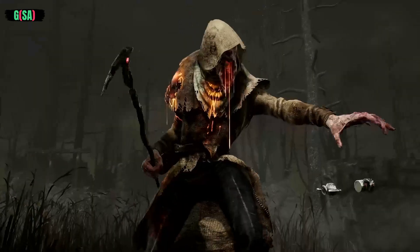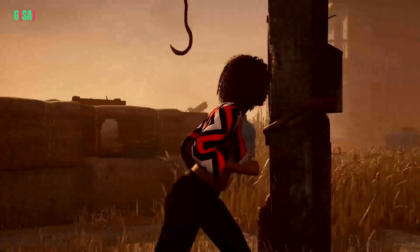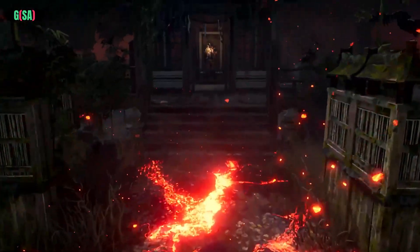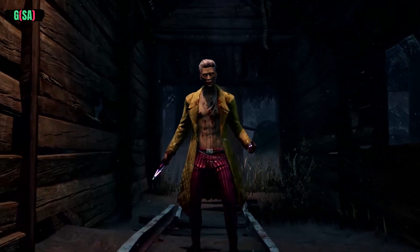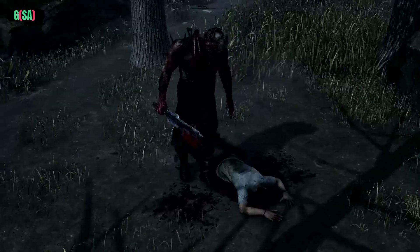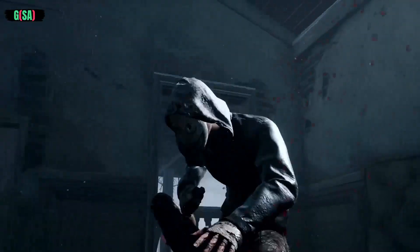Experiment to find a killer whose power matches your playstyle and maximize the torment you deliver in each trial. As a killer in the Entity's realm, you stand alone — an apex predator surrounded by prey. Your prey may prove cunning, but remember these basics and take one step closer to mastering the art of the hunt in Dead by Daylight.